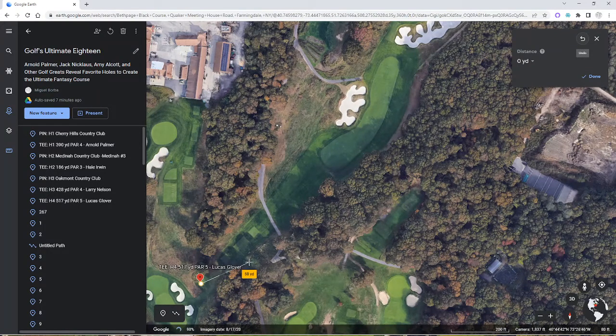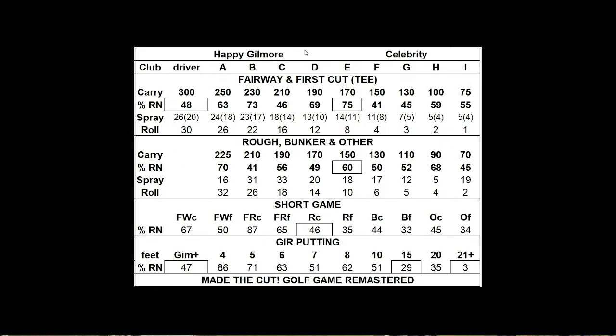I'm going to show an example of how the game is played with an actual golfer card, so you can see how the rolls are made and how you determine where the shot lands. Let's take a look at Happy Gilmore, who's my celebrity golfer. You can see on the card — it's a busy-looking card — but the shots you take on the course are very easy to follow when it comes to taking your shot and the spray and the roll.